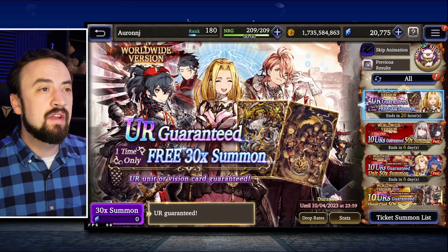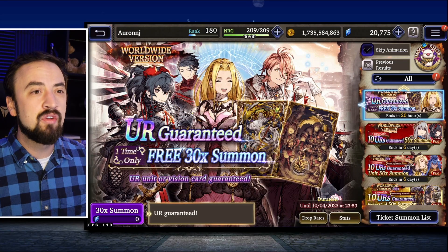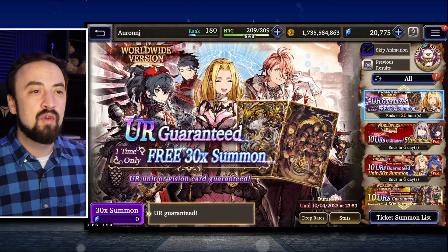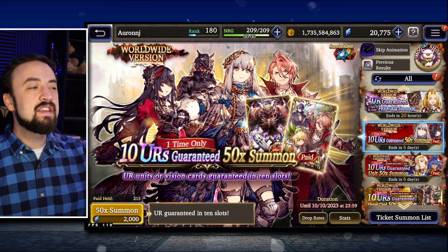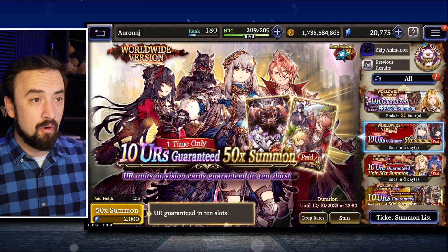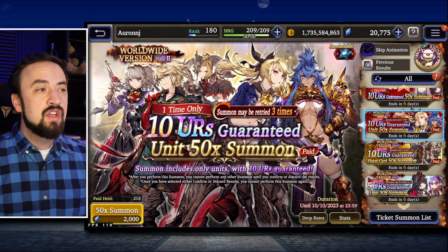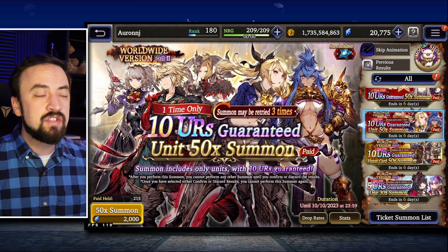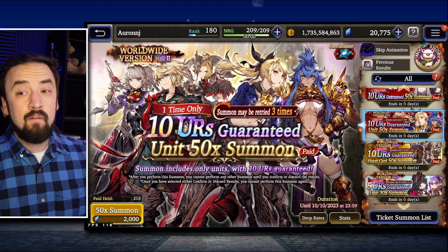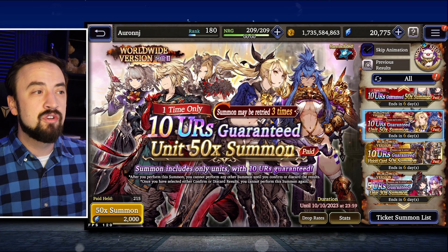Banners this week — we got some really good ones, including a UR Guaranteed Free 30 pull, one time only. Make sure you get this done and get your worldwide version UR Guaranteed Free pull. There's also a continuation from last week with six days left — it's a 10 URs Guaranteed 50 pull. Then we have new paid visitor options: one time only, 10 URs Guaranteed 50 pull, but as paid visitor you can actually retry it three times. These are some of the best banners you'll ever see, especially if you're a newer player.